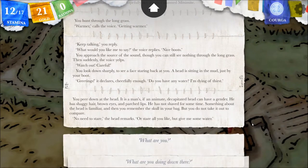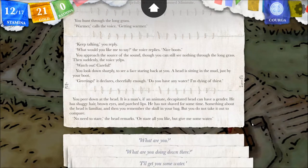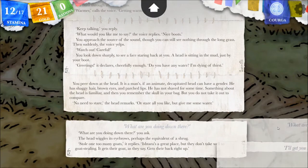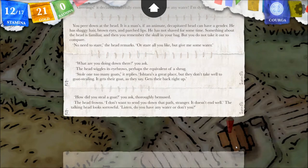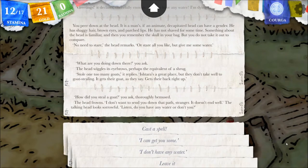Look at the head. You peer down — it is a man's, if an animate decapitated head can have a gender. He has shaggy hair, brown eyes, and parched lips. He has not shaved for some time. Something about the head is familiar. Then you remember the skull in your bag — but you do not take it out to compare. 'No need to stare,' the head remarks. 'What are you doing down there?' 'Stole one too many goats,' it replies. 'Ishtar is a great place, but they don't take well to goat stealing — it gets their goat, as they say.' 'How did you steal a goat?' you ask, thoroughly bemused. The head frowns. 'I don't want to send you down that path, stranger — it doesn't end well.' 'Listen, do you have any water or don't you?'